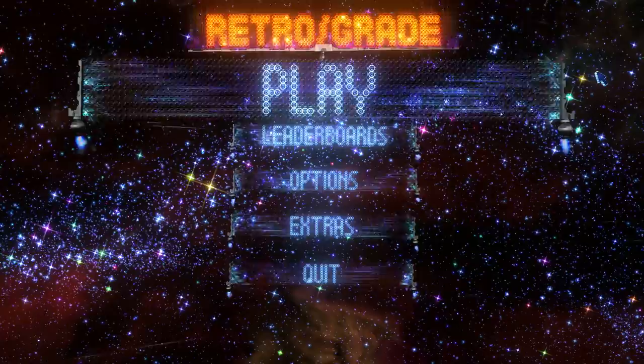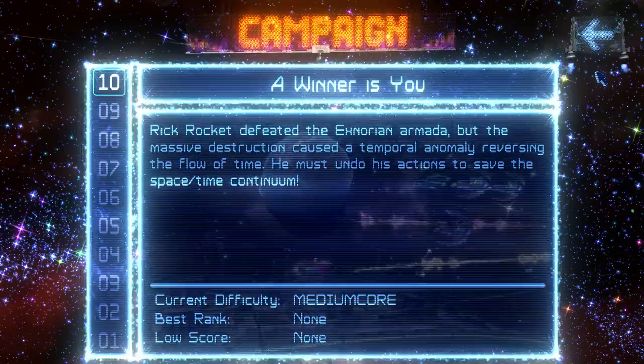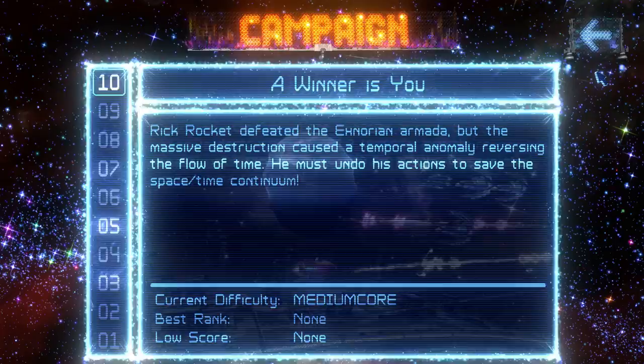We're going to hit play and we're going to start right on the campaign, and we're going to start on medium difficulty because it's not very big. So you play as Rick Rocket, and Rick Rocket has just defeated the Ex-Norian Armada, but the massive destruction caused a temporal anomaly, reversing the flow of time. He must undo his actions to save the space-time continuum.